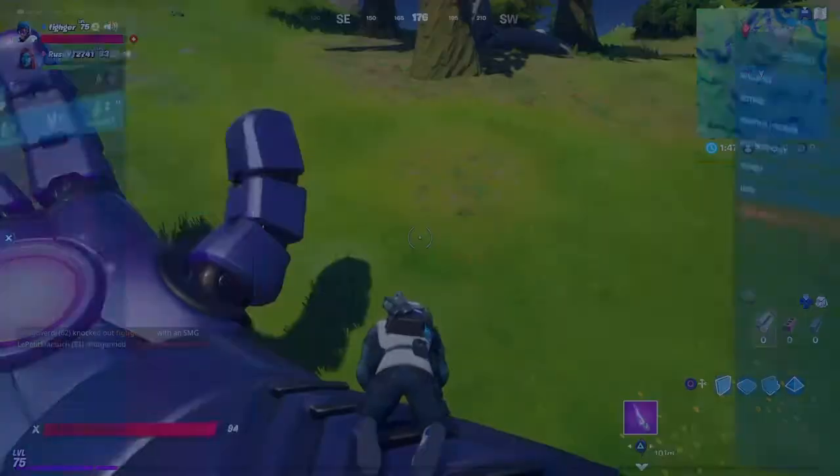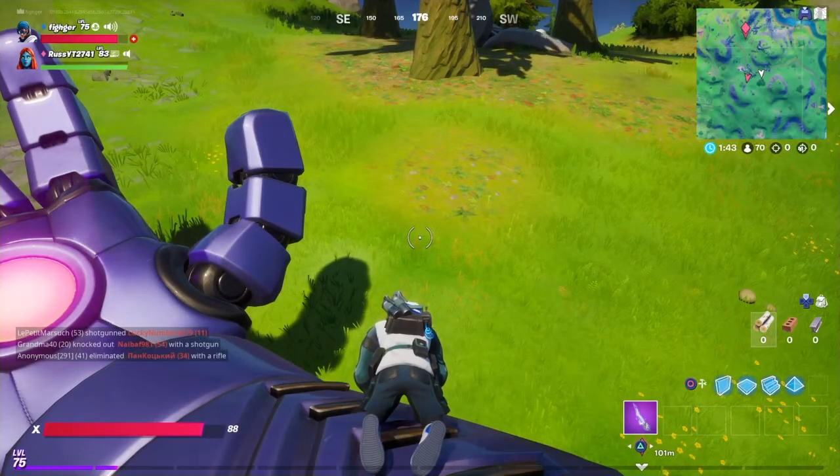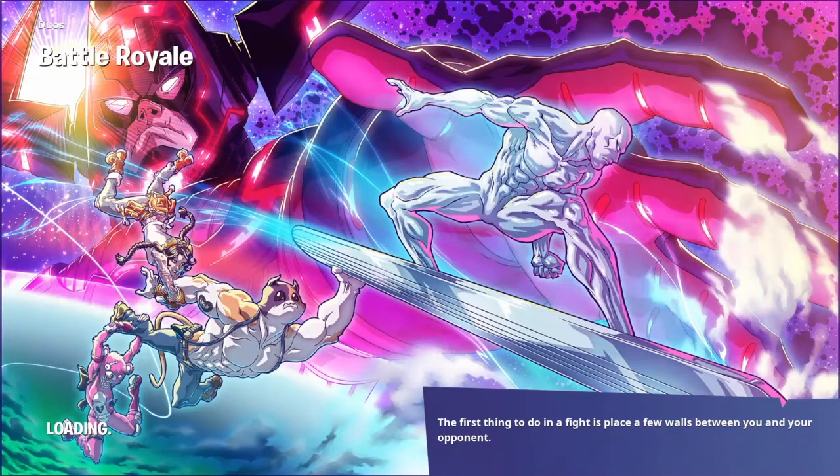We're going to exit match — we gotta show them the camo. Uncinian says he didn't earn it just yet, so I'm gonna help him earn it. But first I'm gonna show you guys the camo that we just got. That was actually fun!